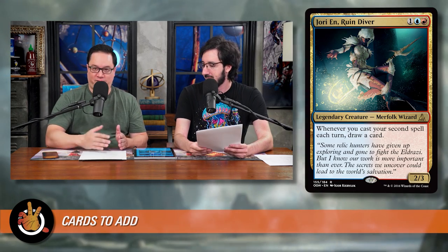Next is Jori En, Ruin Diver — one blue and one red for a 2/3 legendary Merfolk wizard. Very simple: whenever you cast your second spell each turn, draw a card. This deck has a lot of ramp, so hopefully you'll relatively quickly get to a point where you're double-spelling every turn. You just want to make sure that as you double-spell, you're not playing out your entire hand with nothing left. It's a card draw engine, it's a multicolored creature, it fits and checks all the boxes. Again, only 25 cents.